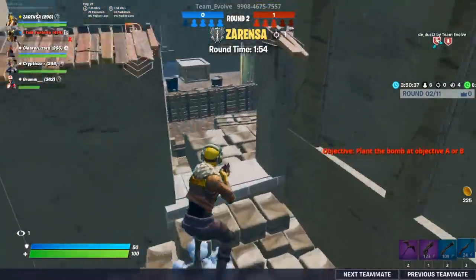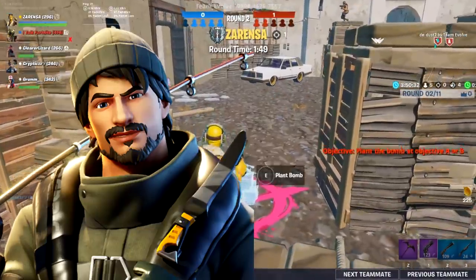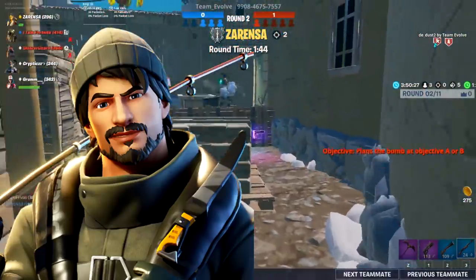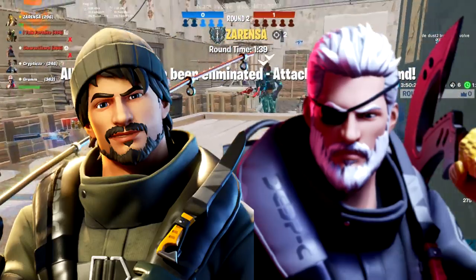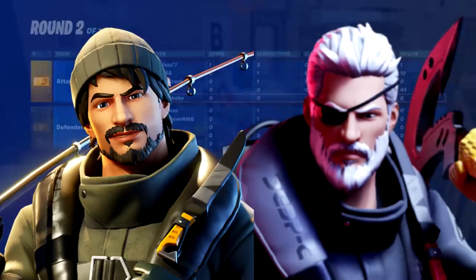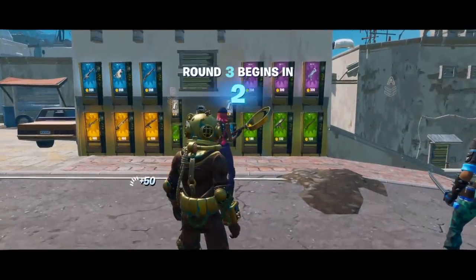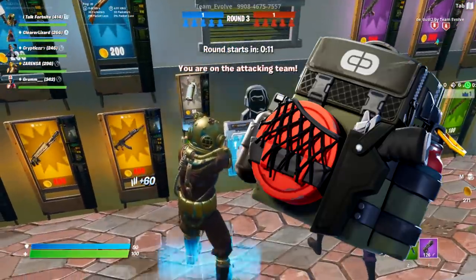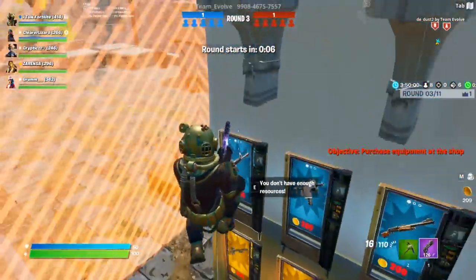Next we had the Turk versus Riptide skin. Turk actually kind of looks like me - he's got the same beard and hair, and I like wearing beanies. Riptide looks like something out of Metal Gear Solid. This definitely feels like an alter ego edit style - it looks a lot more intimidating and aggressive. The colors are very subtle. It also comes with the back bling Tackle Box, which is a fairly decent back bling.